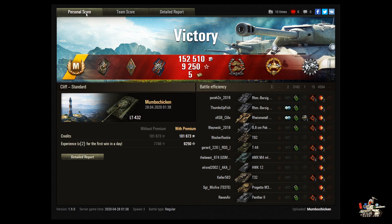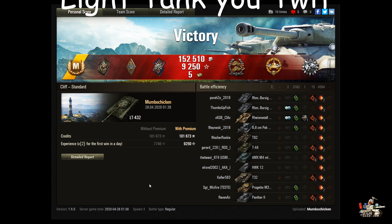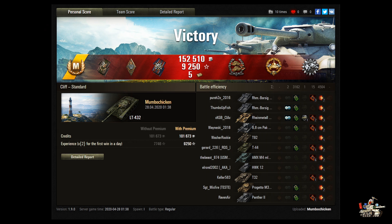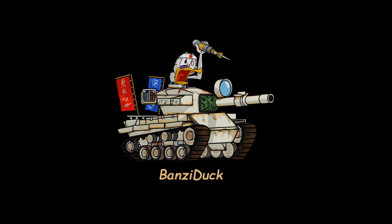The 432 is a fun tank to drive — a good little medium, really fun in Frontlines. But in the hands of a skilled player like Mumbo Chicken, it just decimates a team. That's Mumbo Chicken and his LT-432 on Cliff in a standard battle. If you like the video, hit the like button — I greatly appreciate it. Please remember to hit the subscribe and notification buttons. This is Bonsai Duck, out.